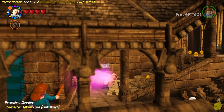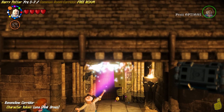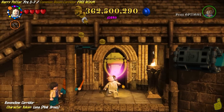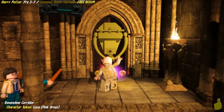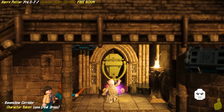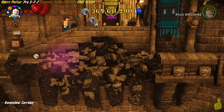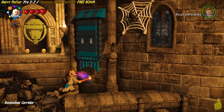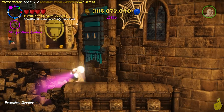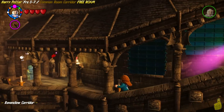Just beyond where we saw Myrtle for the first time, there is a Quibbler Dispenser, a.k.a. 3D Goggles. We're going to go ahead and grab those and head up to the top of the stairs. We've got some bricks that were not capable of being spotted without these 3D Goggles. We'll use that to build up a knocker, and knock knock knock on that door! We actually got a character token for Luna in the pink dress. We're done in this area.